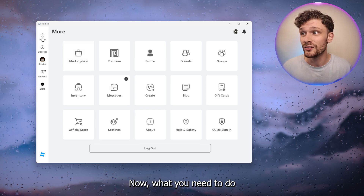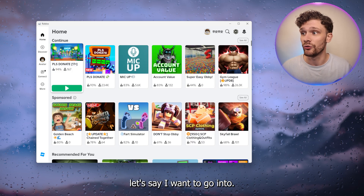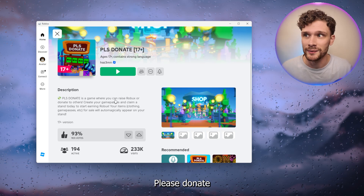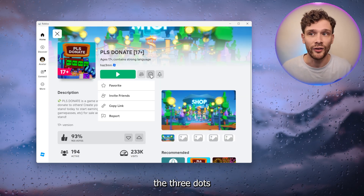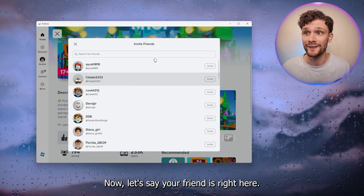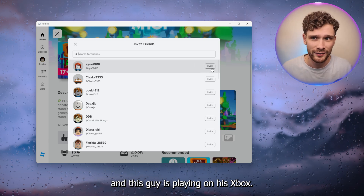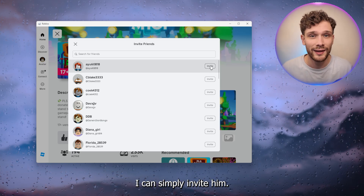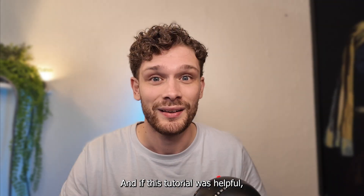What you need to do is go home, and from there — let's say I want to go into 'Please Donate' — here you have the option in the middle: the three dots right here to invite friends. Let's say your friend is right here and this guy is playing on his Xbox. I can simply invite him and from there we can start to play together. It's as easy as that.